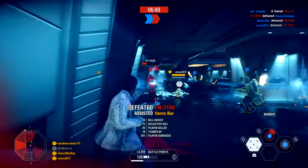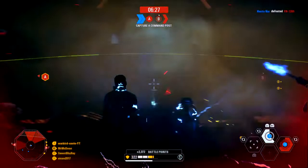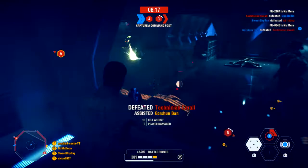Heroes really sway the game. If it's a hero that doesn't know what they're doing it'll be tougher, but heroes who know how to push — and more importantly know how NOT to push — make a big difference. If you push too aggressively with Finn you will die very quickly. If you don't stick with your team, don't expect tons of kills without dying. You will die quite frequently if you're not with your team.